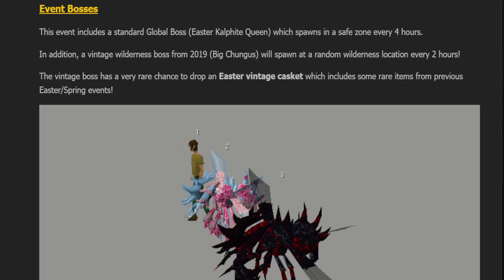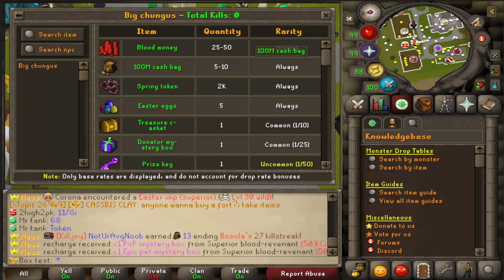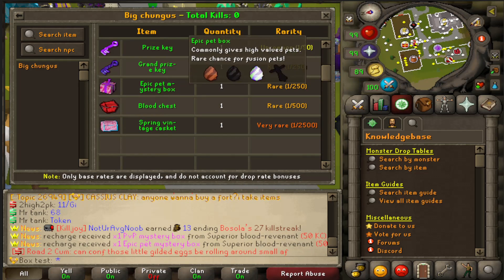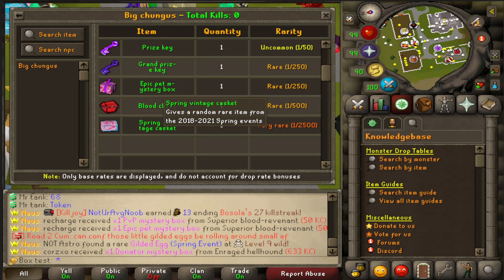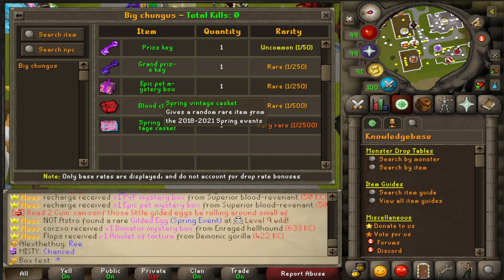The Big Chungus roaming boss spawns every two hours at a random wilderness location. The Big Chungus drops Easter eggs, tokens, prize keys, grand prize keys, epic pet mystery boxes, blood chests, and the spring vintage casket. From those caskets, you can get a bunch of random rare items from the 2018 to 2021 spring events. Stay tuned for a loot-from-1,000 of those coming out tomorrow.